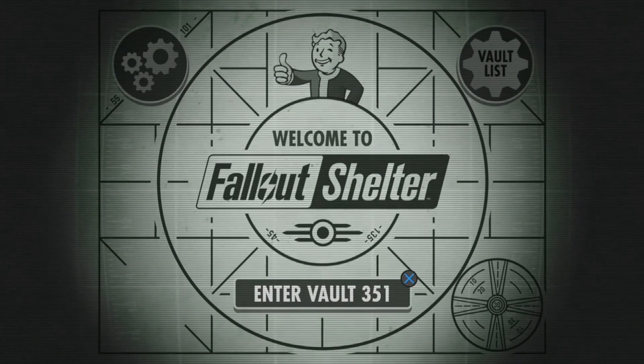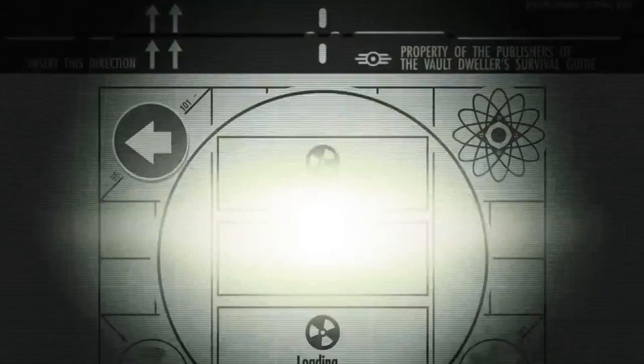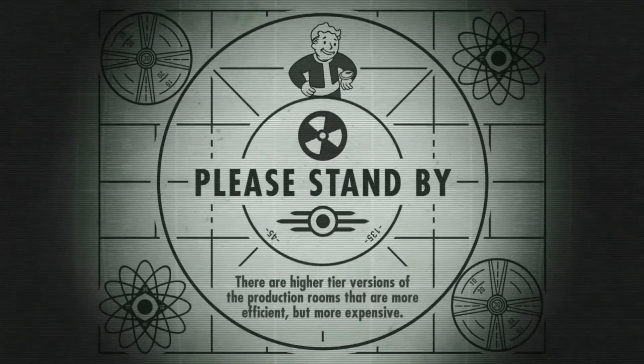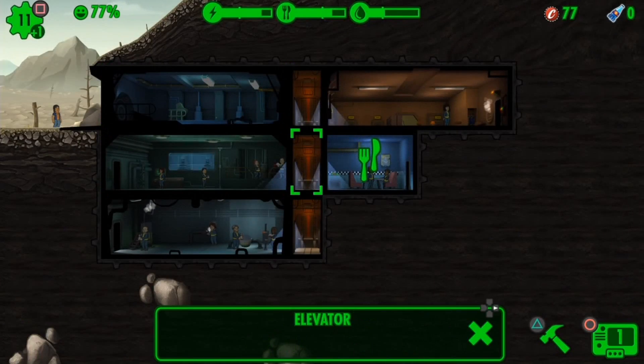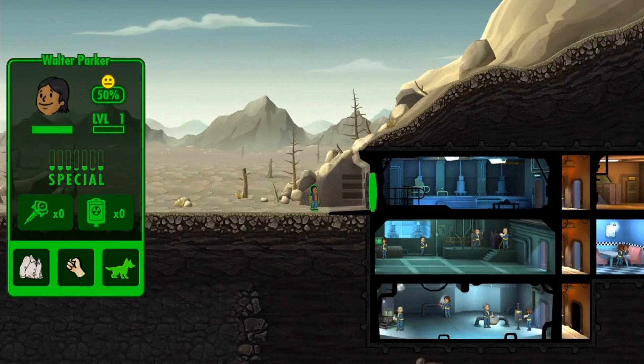Once you're on this screen, go to Vault List and select your vault — just like so — and load it through there. Let the whole thing load in and collect anything that you may want to collect. Like I have to collect some food right here; if you've got a dweller outside, go ahead and bring them in.